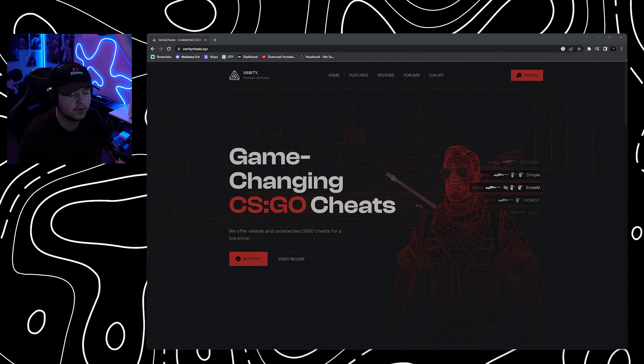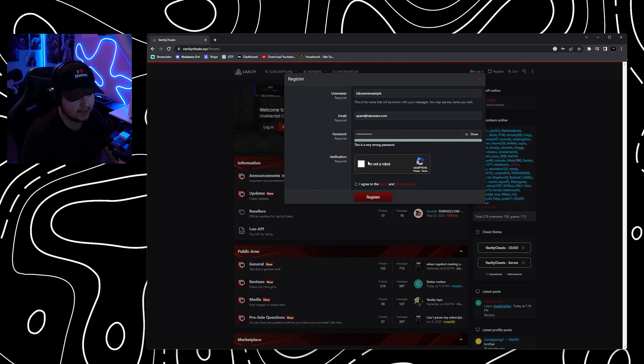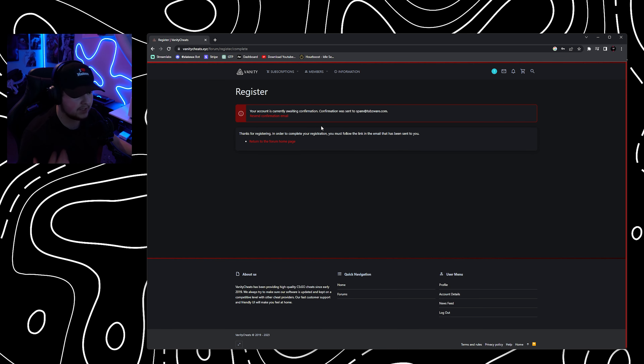Let's hop right into it. To take advantage of this, go to Vanity's website — first link in the description — hit forums, and once the page loads up hit register. Once that's done, hit 'I'm not a robot,' hit agree, and register. The account is currently awaiting email confirmation, so you'll want to confirm your email. Note it might go to your spam folder, so check there and hit confirm email.